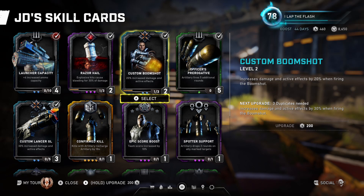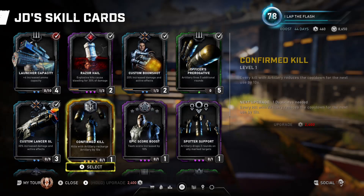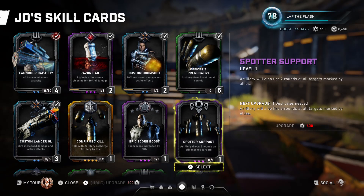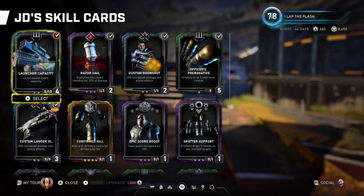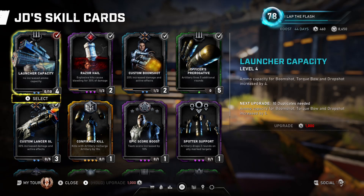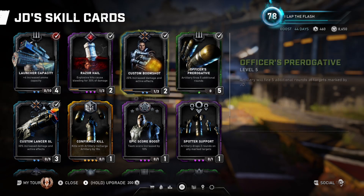Here are the two alternative setups. You can be more active and on the fly with the custom boom shot, replacing other cards depending on your secondary weapon. The other setup uses confirmed kill and spotter support — this is better for a coordinated team with mics where you can time your artillery. With five teammates marking targets you can potentially chain artillery strikes back to back, which is really powerful.